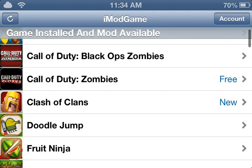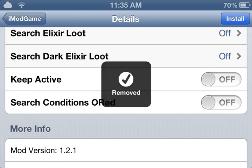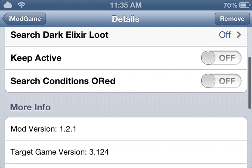Then you're just gonna hop on to Clash of Clans, and if you haven't already, you're gonna hit Remove and it'll tell you to update. It's a free update. So basically what it added is search conditions.